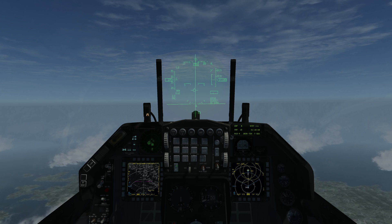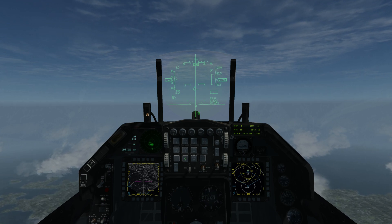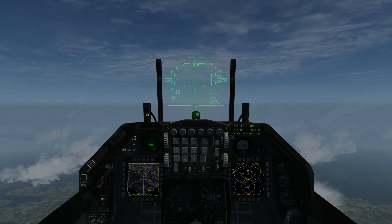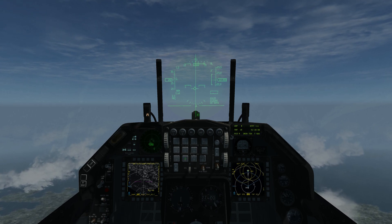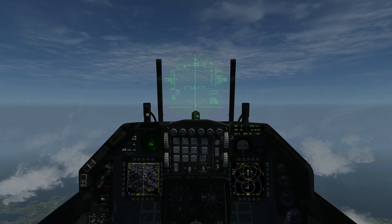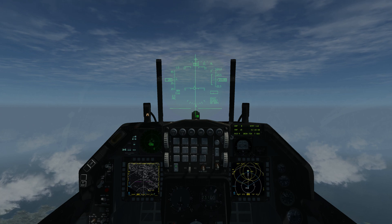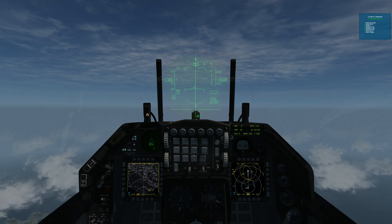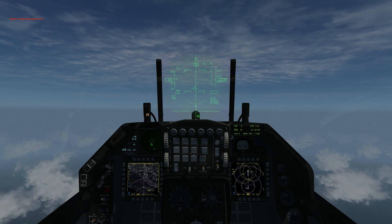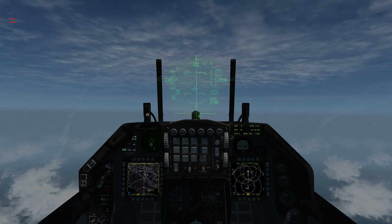We want to get all our weapons off just outside the SAM threat area. We're armed with two JASSM standoff missiles — AGMs with GPS, radar, and internal motors. The enemy has a target at Bullseye 360-03, equivalent to a modern S-300 surface-to-air missile system.